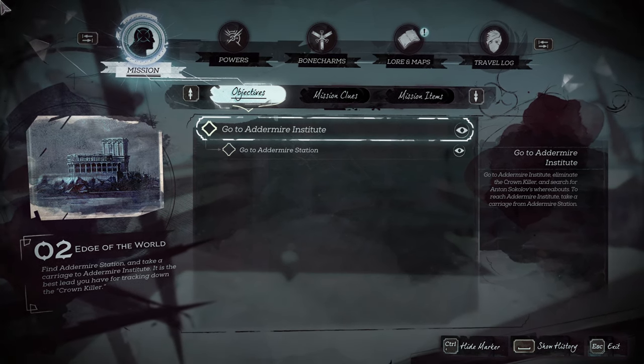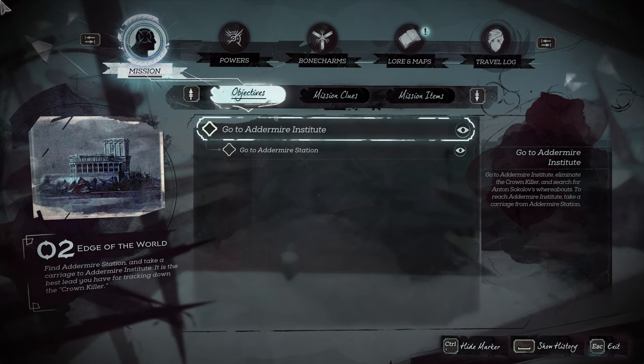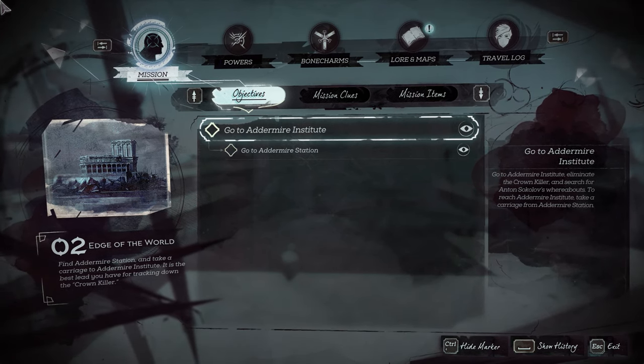Once you are on mission number two, Edge of the World, you're going to get the opportunity to rob the black market if you know how to find the key.